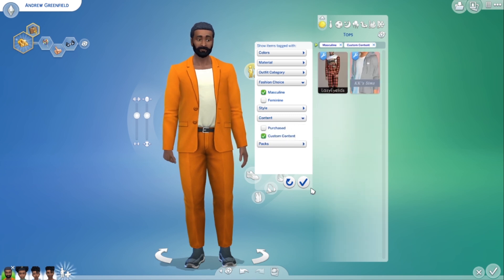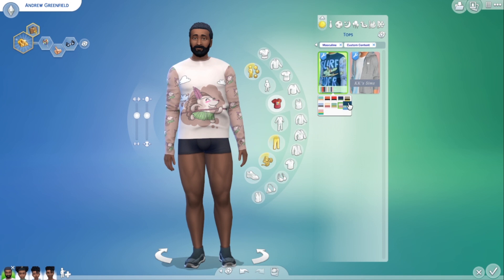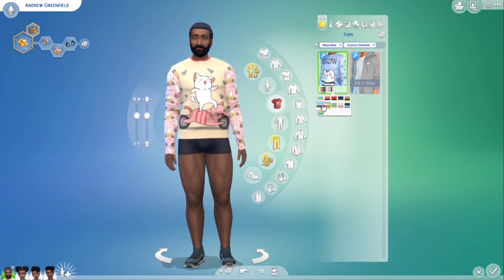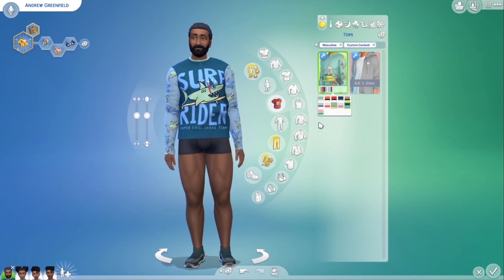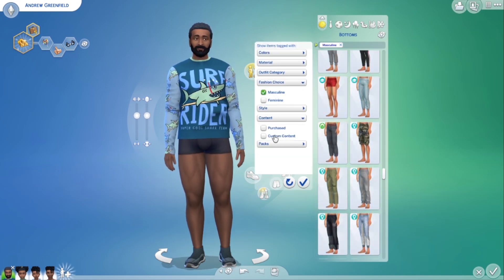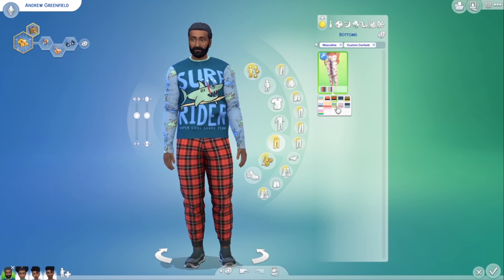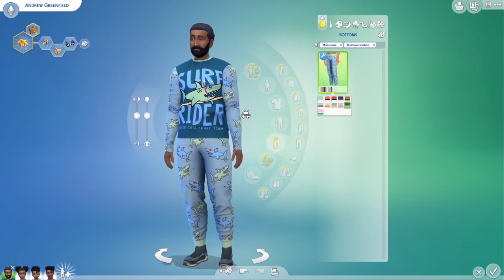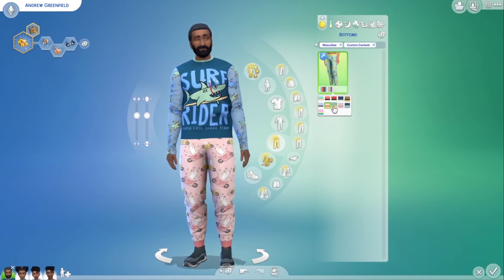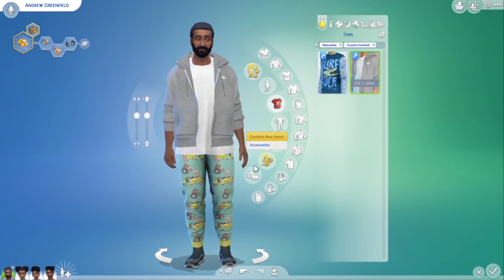Now let me go into tops. I don't think I got that much for males. I did get some stuff — I got this pajama set. Let me put the bottoms on with the right swatch. I think Lazy Eyelids really makes a lot of cute stuff, so yeah, this is pinned to the board. I'm not sure about some of these graphics — they're giving very much little kid — but maybe it's for teens. Let me find the pants for these. Yeah, these are pajamas — they look cute, I just wish the graphics were a little more mature.